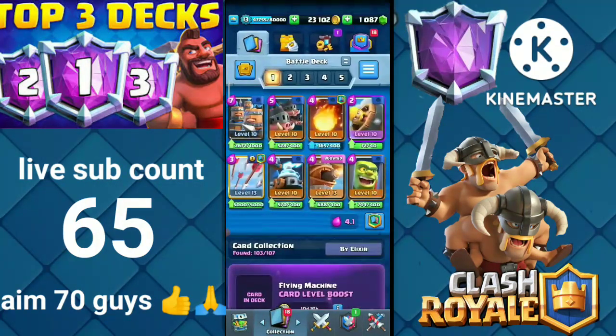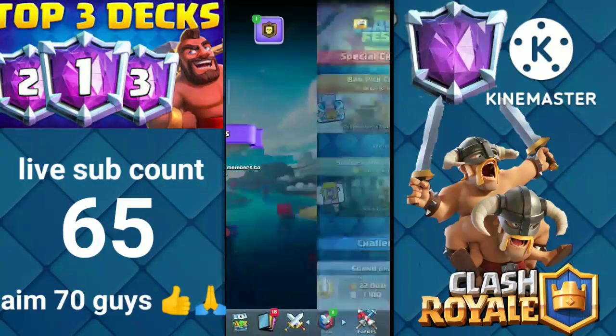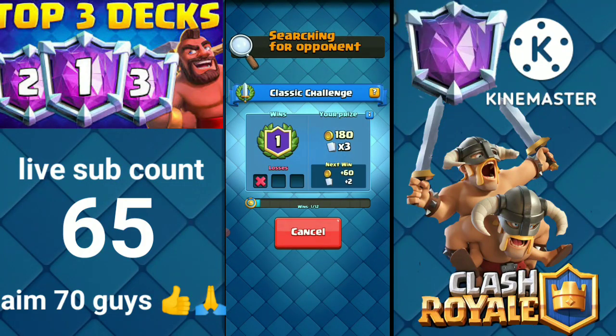The first deck I will be showing you is the Royal Rocks and Royal Recruits deck, along with Zappies and Flying Machine. We have a building, the Goblin Cage, and it's a triple spell deck: Fireball, Barbarian Barrel, and Arrows. Let's play the classic challenge to show the deck's true power.